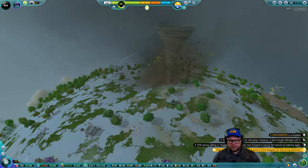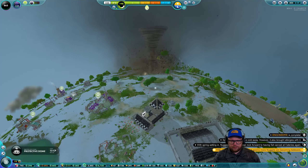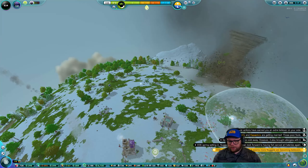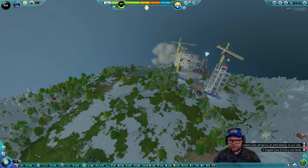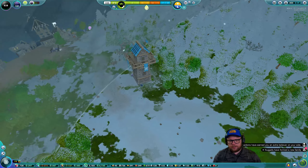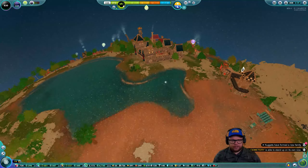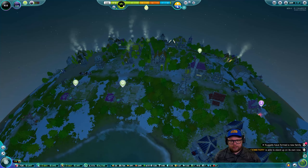Oh my god, these exiles — I don't know, there's no words to explain. They were almost about to destroy us — absolute donkeys! And look how big their dome is — it's taken our tower. So yeah, we're going to have to rearrange our borders unfortunately.